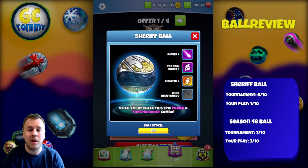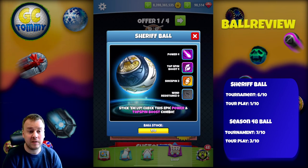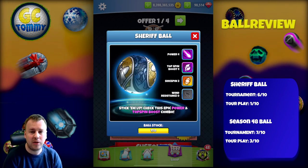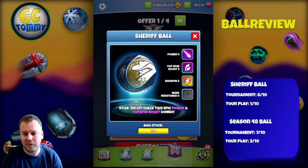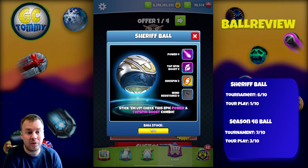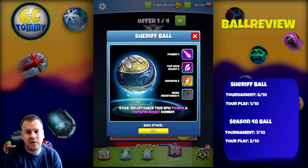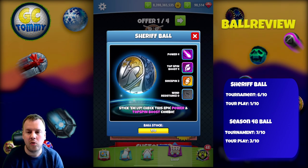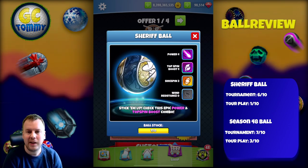For tour play, I give this one a 1 out of 10. It has Wind Resistance 0, which is crap. It does have Sidespin 3 — fine. It has Power 4 — we can live with that. The Topspin Boost 4 won't really make a difference. So this is not a ball you're going to use in tour play; the wind resistance alone speaks completely against that.